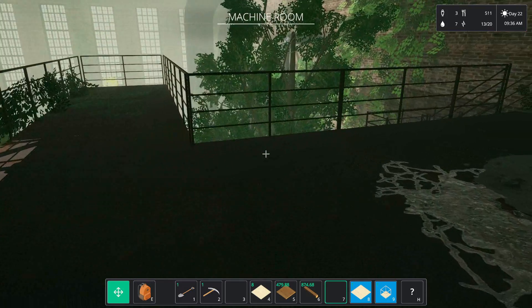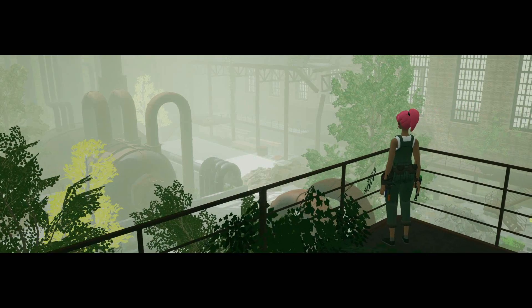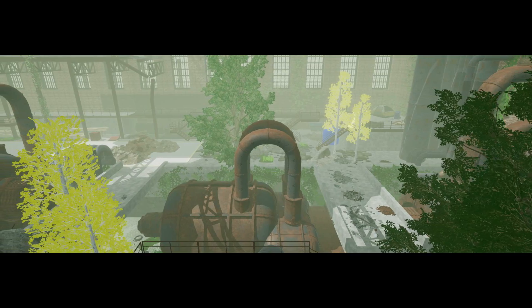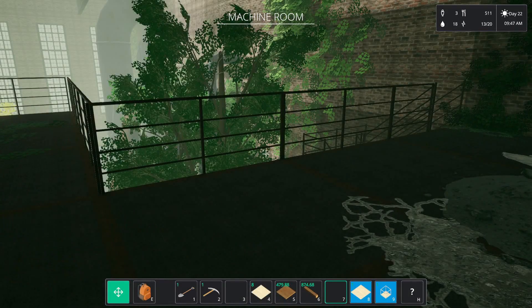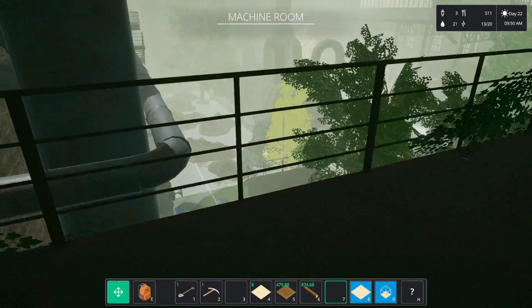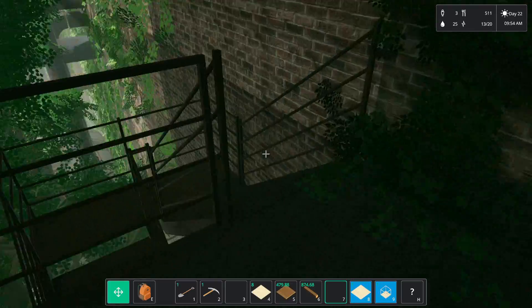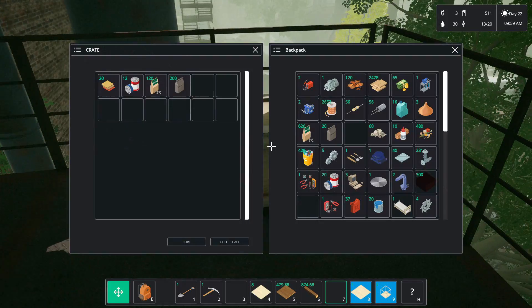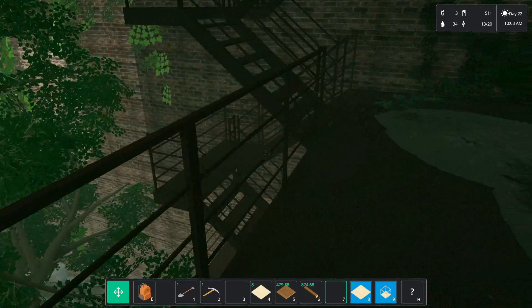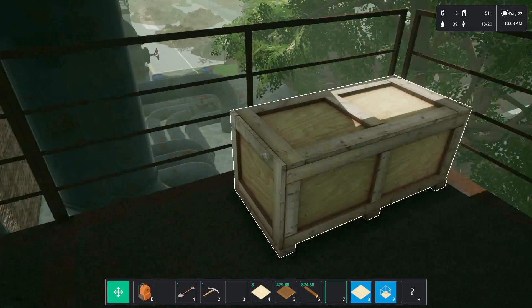That didn't seem right. Machine room achievement. There's like a whole video here. We got a whole new area — seems like a big area too, holy crap. One of the reasons I wanted to head out today, I had a feeling it was gonna be something good. Hey, sandpaper — I just bought a bunch of you. Spent all my money buying that.